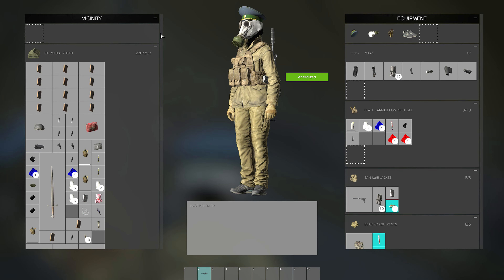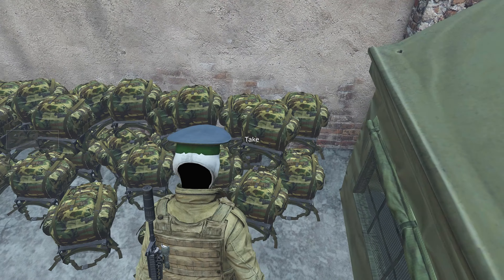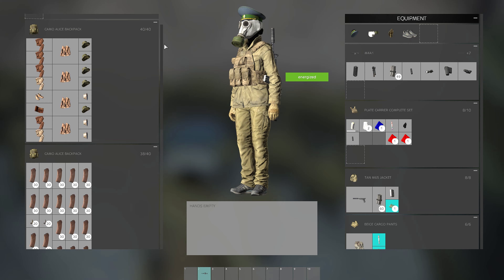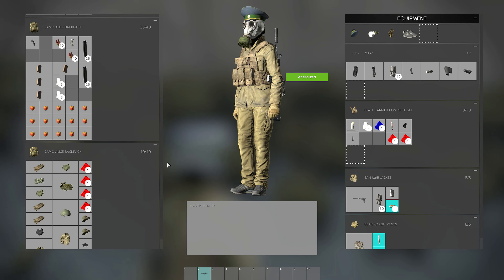Every backpack here is filled. The way to get access to the axes: run up against the wall, hold tab. Only the finest here at the Taz Clan.